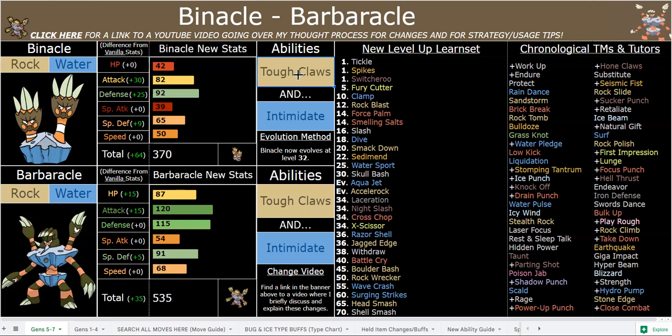Even Z-Stand Swim can be pretty cool, which gives you plus two defense. All kinds of fun things you can do. Intimidate is super great with your 87 HP, 115 Defense, 91 Special Defense bulk.